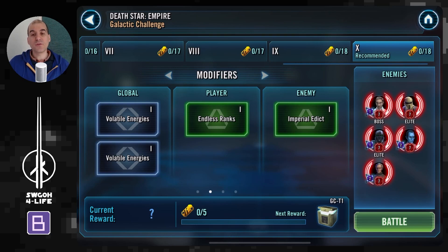As always I'll cover the modifiers, the feats, and then I'll show a few teams to get these feats done. The first will be a full Imperial Trooper squad, and then three additional squads that can get the Terminator removal feat as well as the Bring Balance feat done in one battle.